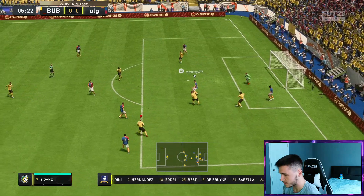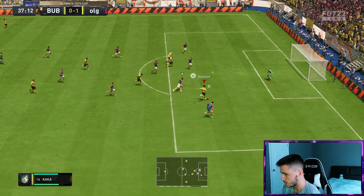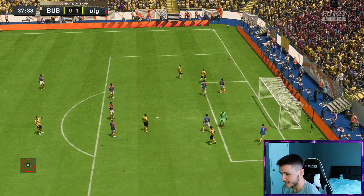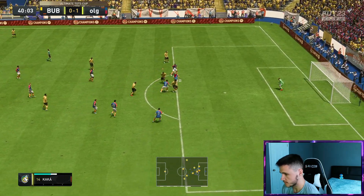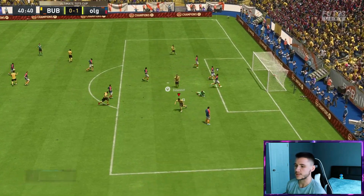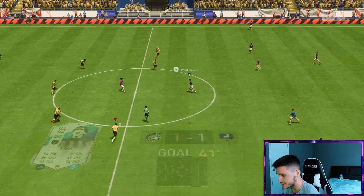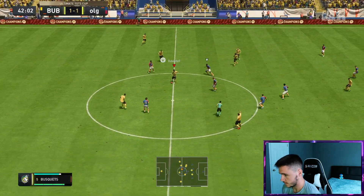Firmino with the poor touch there. Going for a Trivella — oh he's moved his goalkeeper right there, good attacking positioning though. He's jumped over it — Kaká, that has to be a goal, that's a clinical finish right there. His attacking positioning so far is really really solid, especially with the Hunter chem style.